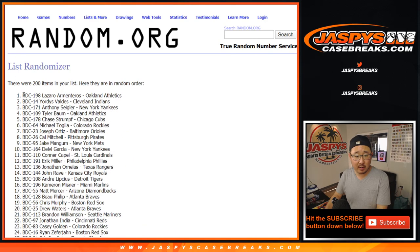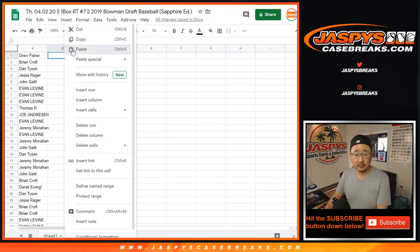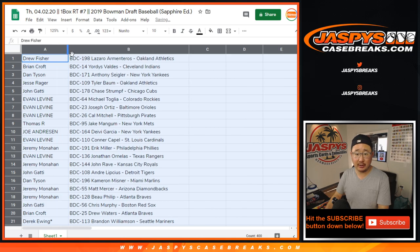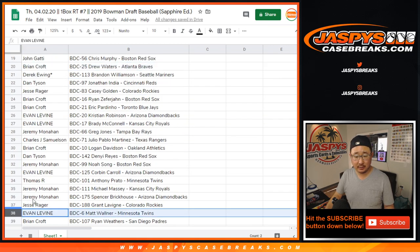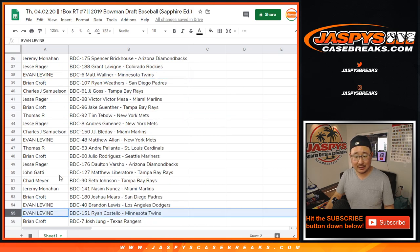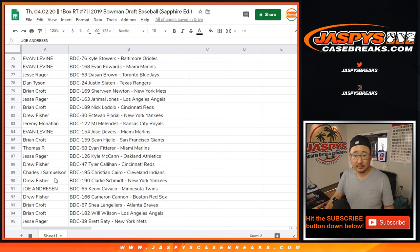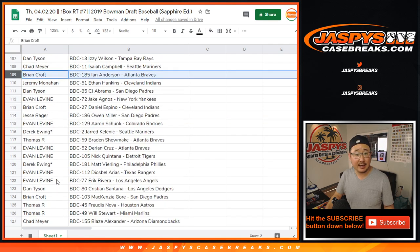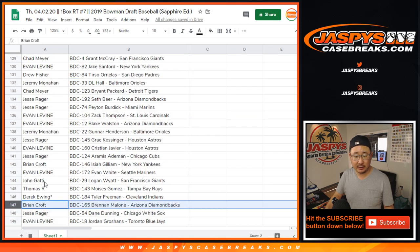We've got Lazaro Armenteros all the way down to Wander Franco. Nice. Alright, so I'm not going to read off all these names, but I'll show you the list as is just so we can get it on the recording — put it on wax, as they say. Then I'll alphabetize the list by your first name so you can see your group of players.